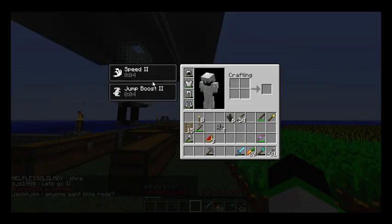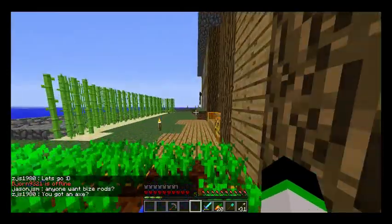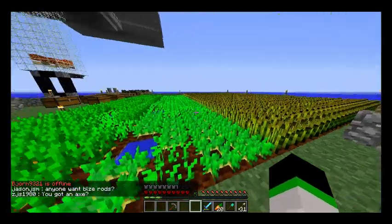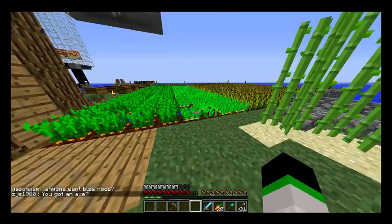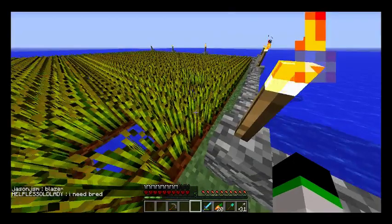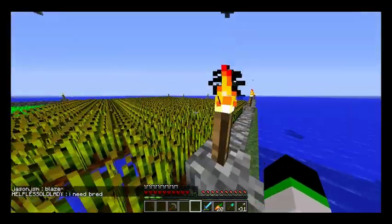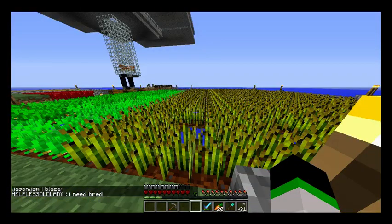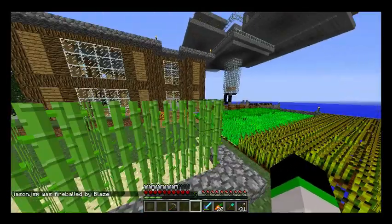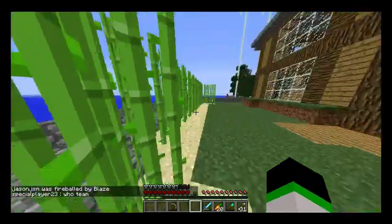We've got our speed jump still. We've got a bigger and better farm — 4 lines of carrots and 4 lines of potatoes. 16 lines of carrots. Wheat. We've got sugar canes here that give us 28 every time.